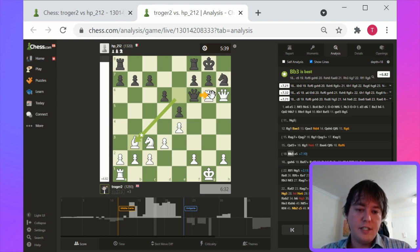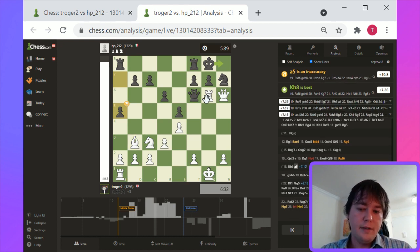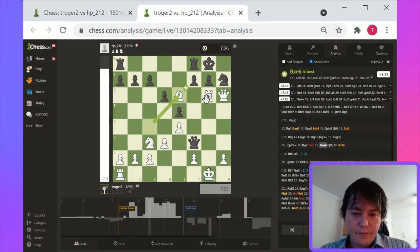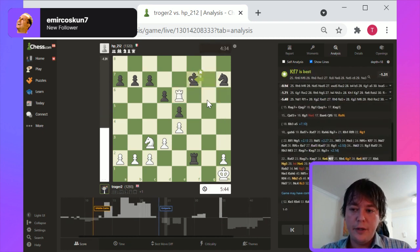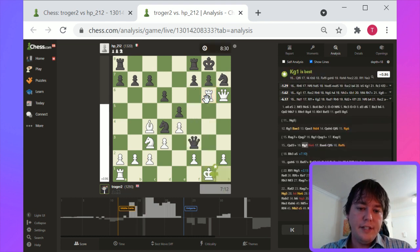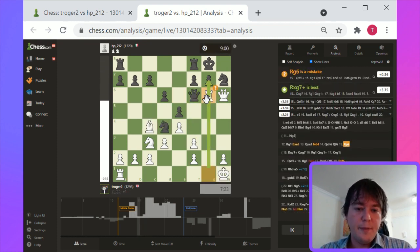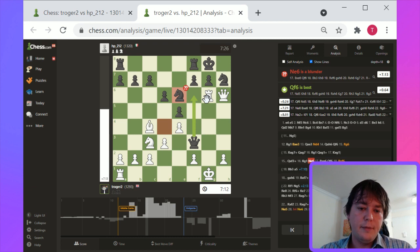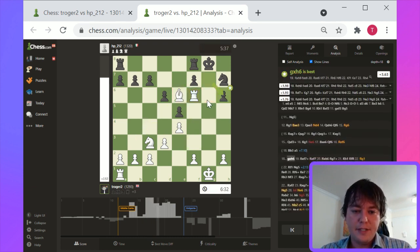Queen takes g6 is unplayable, and Knight to g4 is unplayable as well. Rook takes h6 is probably the best option. But overall to this point, white has played a good game. This is mainly about tactical execution. Rook g6 was probably overly ambitious, but it allowed for some good opportunities for white after black makes some misplays.